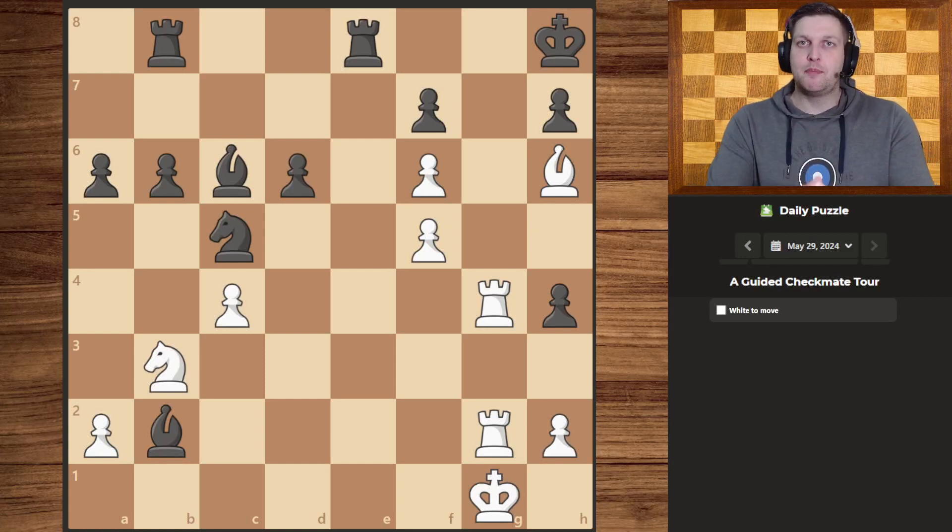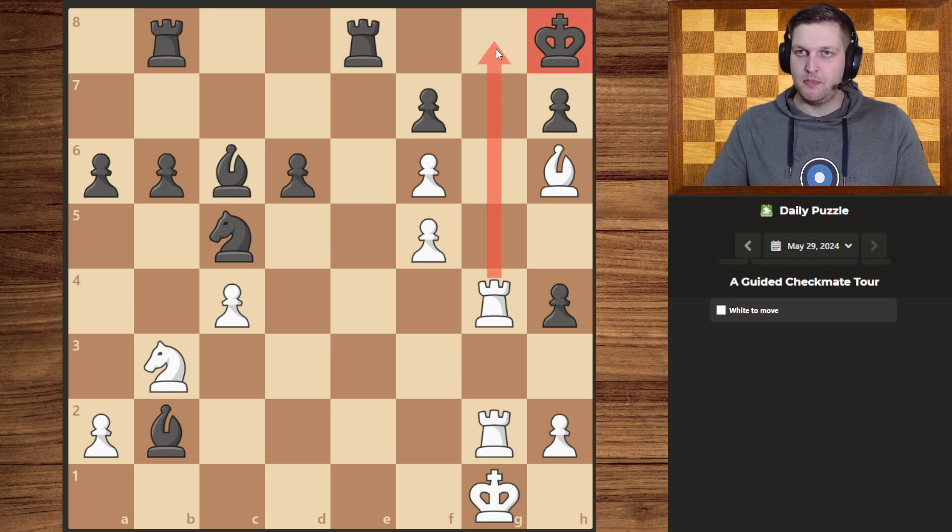Hello guys and welcome to today's daily puzzle — a guided checkmate tour. Let's get right to it. What do I see? Well, I see a king in the corner and a battery looking right at it. Sadly for us though, we can't exactly use the battery because our battery is countered by their own. So what do we do?